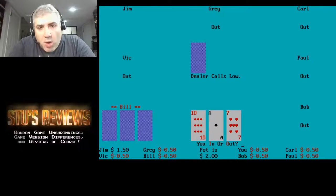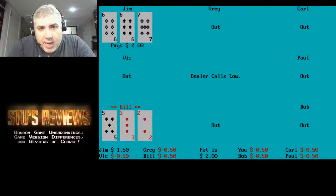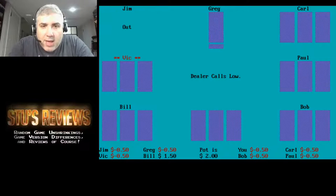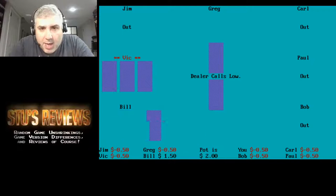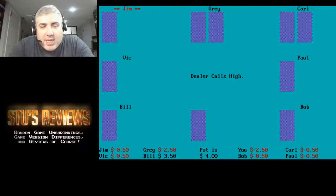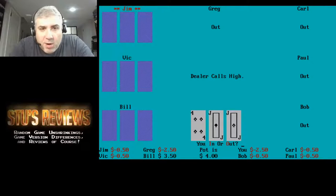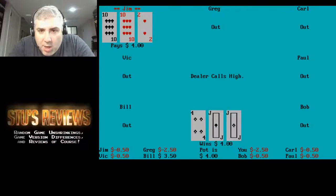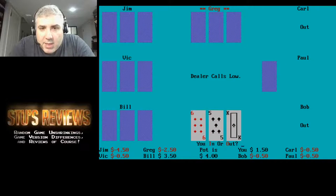They call low, so now my hand has to be low — I have an ace so I'll be out again. He had a pair but Bill had a much lower hand. The dealer calls low again — whoever deals gets to decide high or low. This time I have a shot at a low hand. I'll be in. Ten-two-six — interesting, ace counts low when you're playing low. I didn't know that. Dealer calls high — pair of jacks, not bad. I'll be in. I won! I'm up a buck fifty.